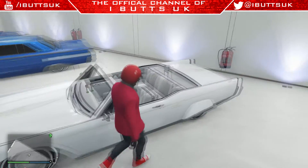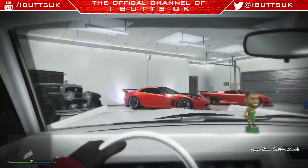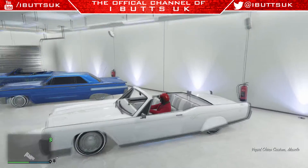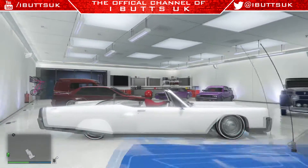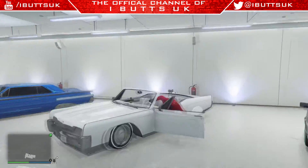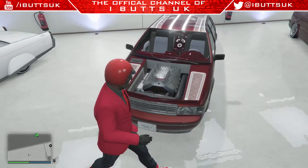This is definitely my favourite looking lowrider. I just love the white and gold livery — I honestly think it looks really cool. The interior looks really clean, and the little blue underglow looks pretty cool as well.